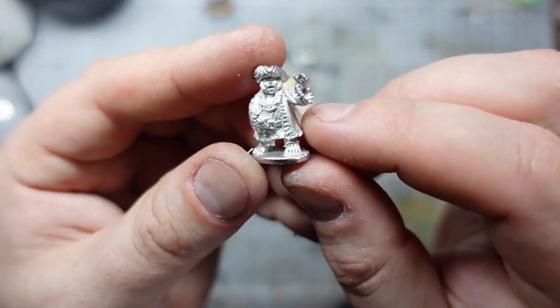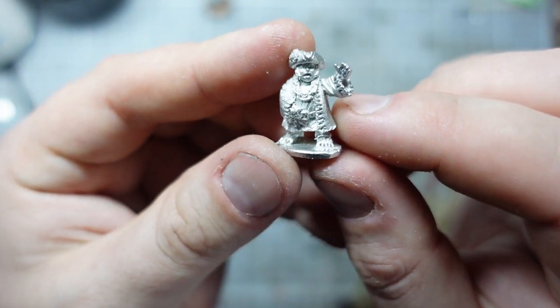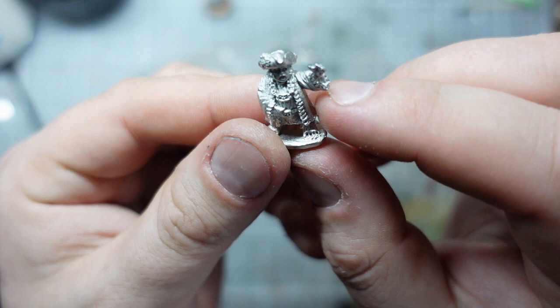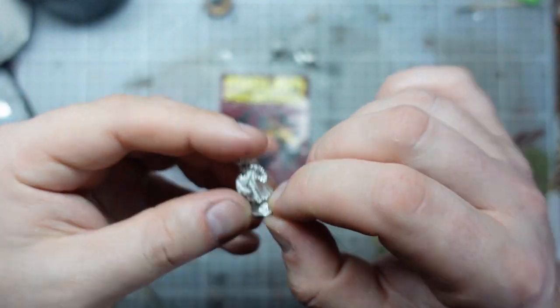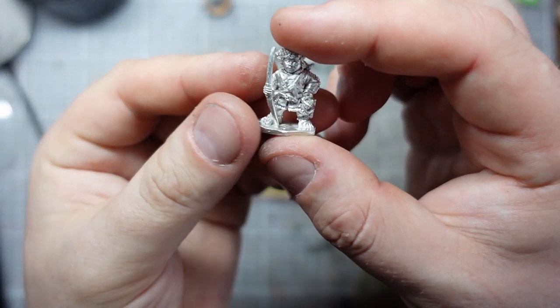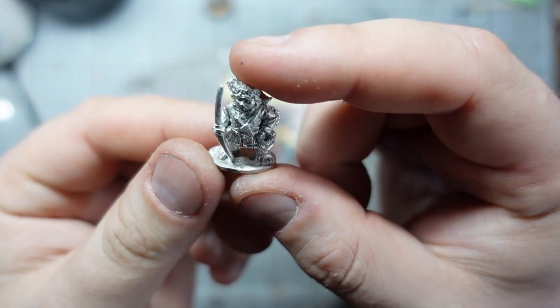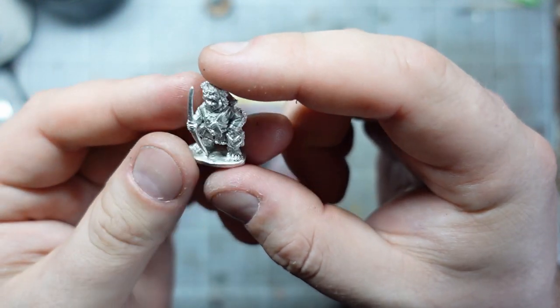And then to lead my army, I picked up this little town mare, which I thought was pretty cool. I think it could be some sort of unit with a command function. And then I've got this little tracker to go in my bow unit — and out of all of them, this is the one that fits least well, unfortunately.